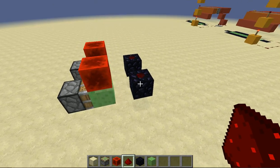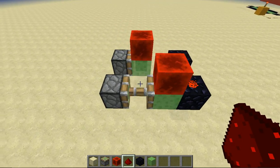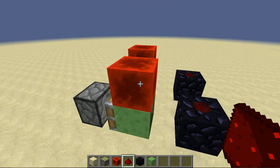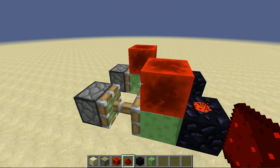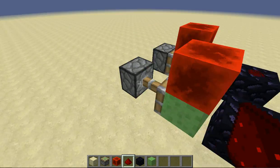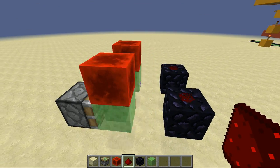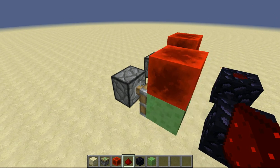Then you'll get a timer going. The reason this happens is because when this piston extends due to this block update, it pulls this redstone block with it, which causes another block update, which tells the piston it's no longer diagonally powered, which retracts it, which is another block update on this redstone block, which tells the piston that it is then powered, and the cycle repeats.